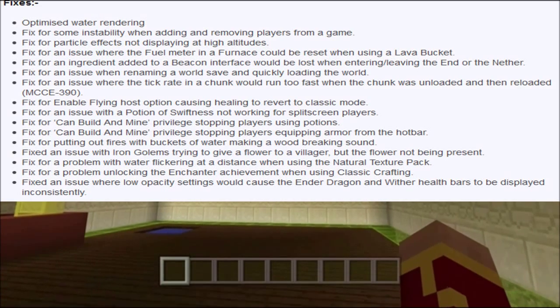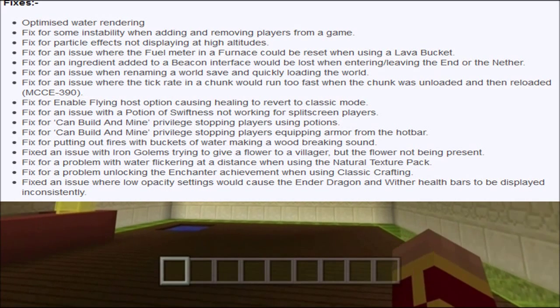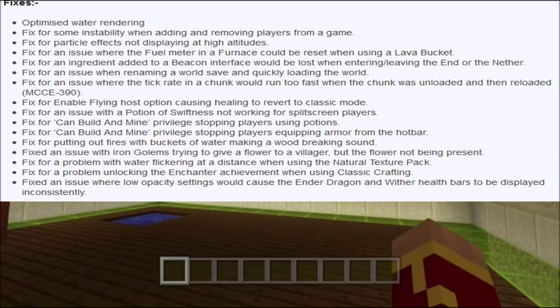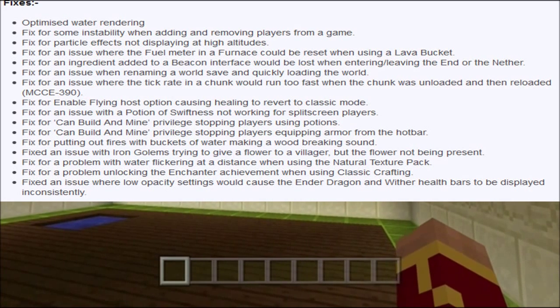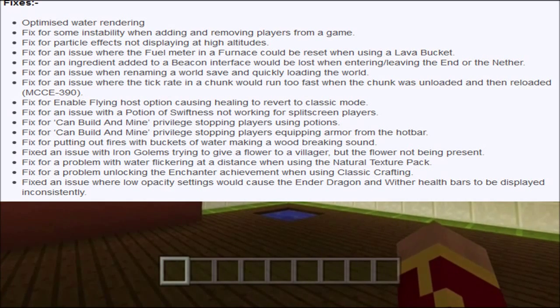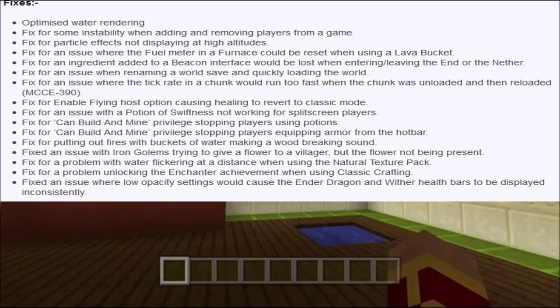Here's what it has: optimized water rendering, fix for some instability when adding and removing players from a game, fix for particle effects not displaying at high altitudes, and fix for an issue where the fuel meter in a furnace could be reset when using a lava bucket.